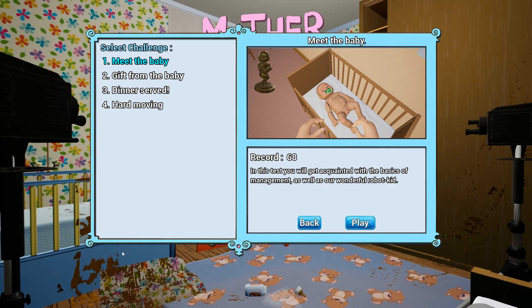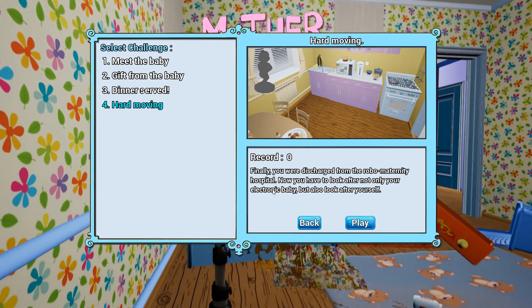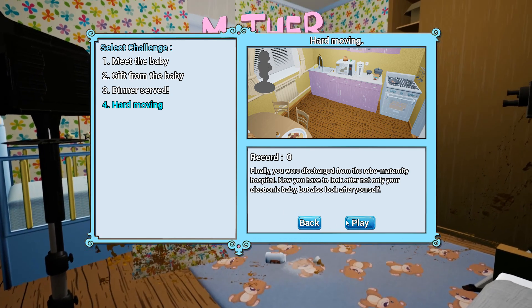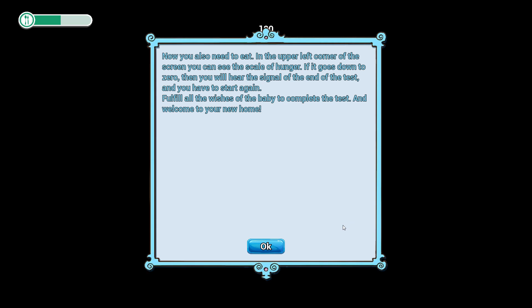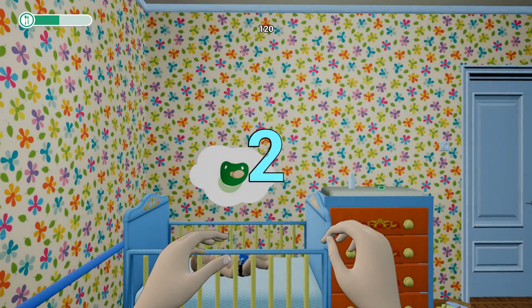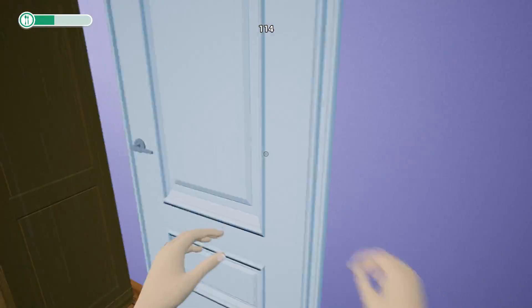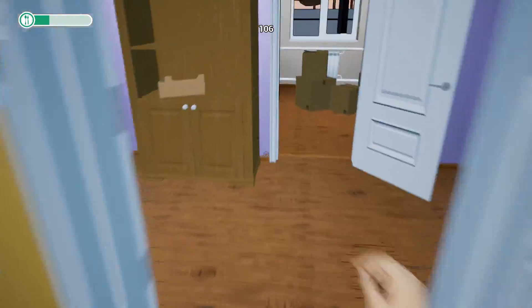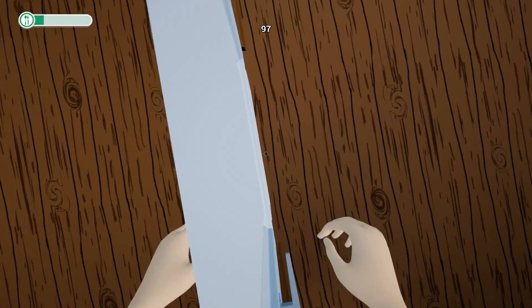This is actually fun guys, I can't lie - this is really freaking fun! I guess we're doing hard moving - whatever that means. Finally you were discharged from the robo maternity hospital. Now you have to look after not only your electronic baby but also look after yourself. Now you also need to eat - in the upper left corner of the screen you can see a scale of hunger. If it goes down to zero then you will hear a signal at the end of the test and you'll have to start again. Fulfill all the wishes of the baby to complete the test. Welcome to your new home. He wants a soother - oh god, I don't know how to be a parent, I'm scared. This is a really big house.